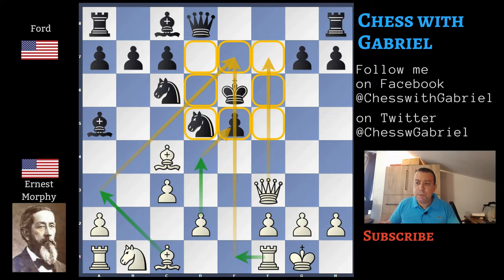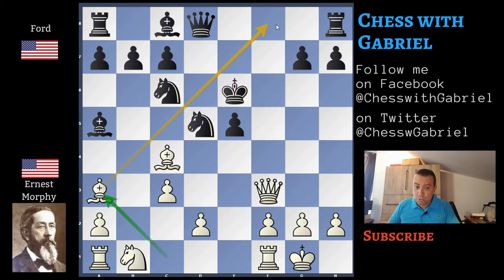Now let's stop and ask ourselves: how to continue the attack for white? By adding new pieces or pawns that attack the golden squares around the enemy king. This is one of the most important rules of attacking chess. Ernest Murphy continues with bishop a3, and you can see that it attacks two of the squares around the king. This is the top move along with two others — rook e1 and d4 — that both attack the squares around the king.